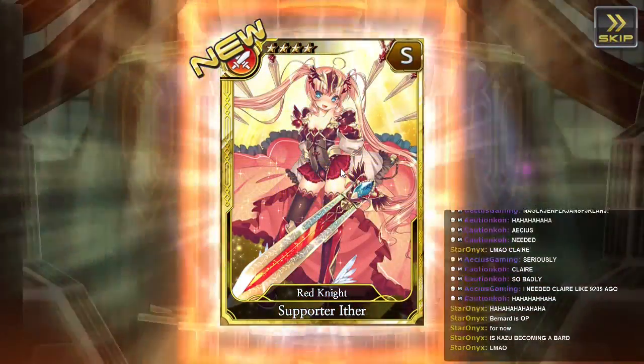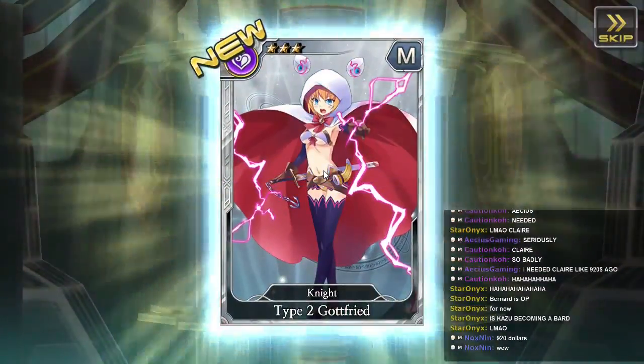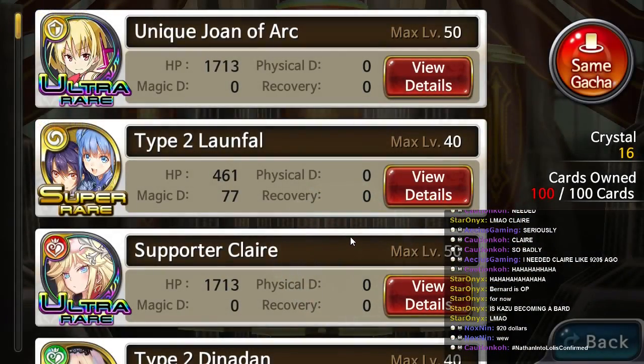I got a supporter — Ether. It's a great knight. The cards look extremely good as always, and we got Mark — another 4 star, another 3 star, Godfrey. You have reached the max retention limit — cards will now be sent to the gift box.